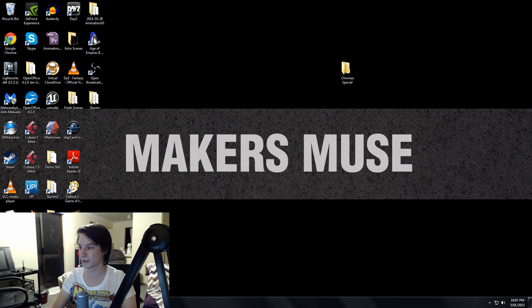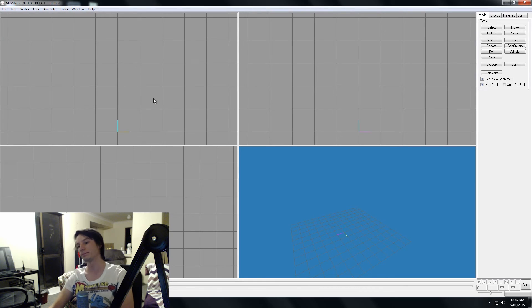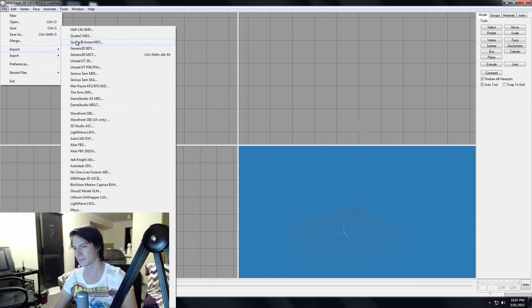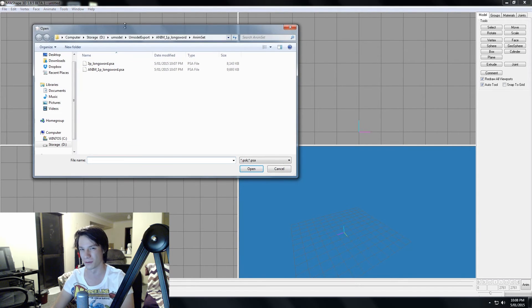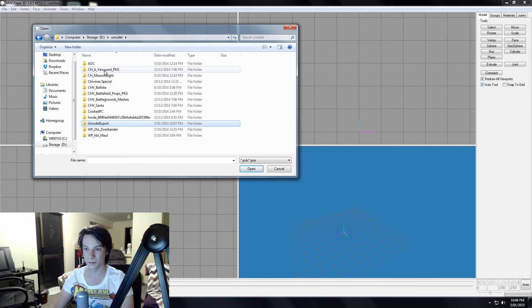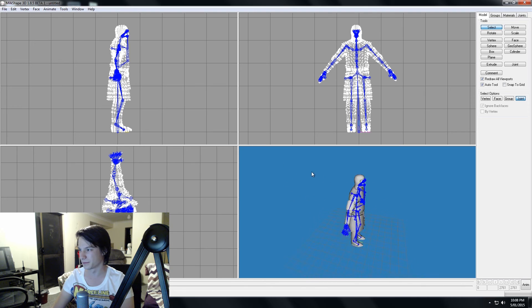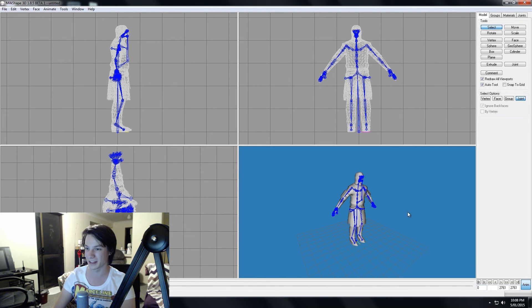Now you want to fire up Milkshape. I'm going to have a scotch break — I had to put the scotch in the fridge because it was like 40 degrees, it was horrible. Anyway, you want to open PSK and find the model. So: New Model, Vanguard — there we go. This is the animation rig one. With Milkshape, it's really important to note that you can't change the mesh without actually clicking Animation and going into animation mode — I always keep forgetting that.